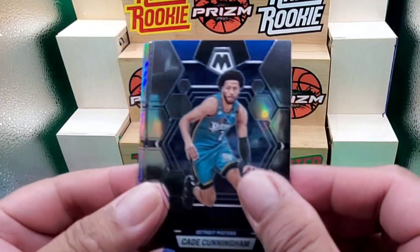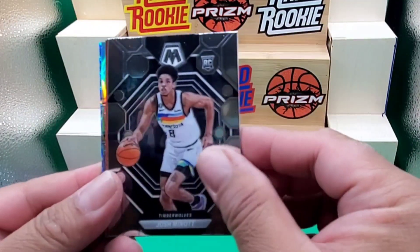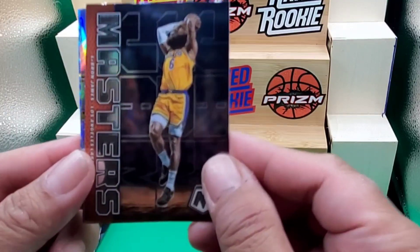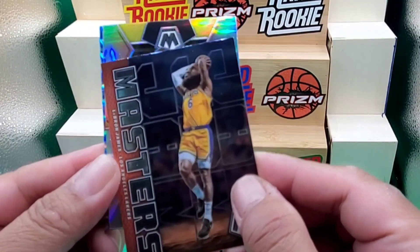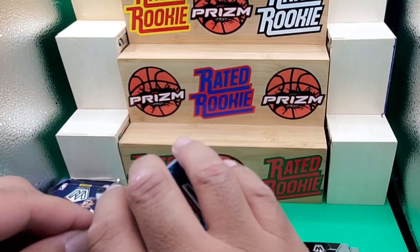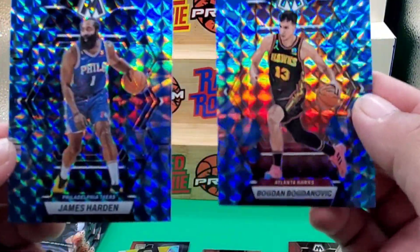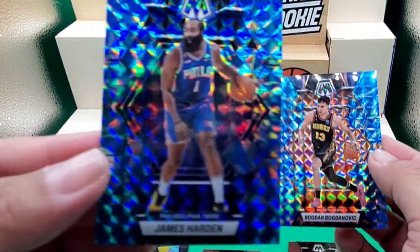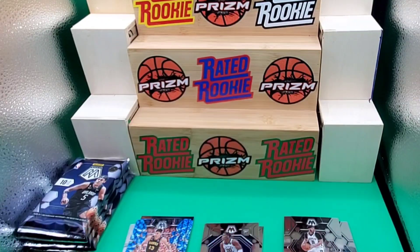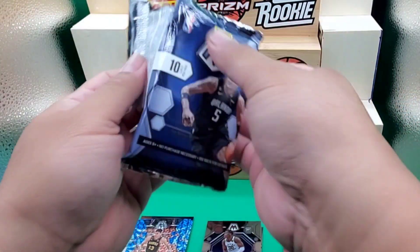Jordan Poole, Cade Cunningham, LaMelo Ball, Steph Curry, Josh Minott for the rookie. Benedict Mathurin, and we have a Jam Masters of LeBron James and a silver of Lori Markkanen. Reactive Blue — Bogdan Bogdanovic for the Reactive Blue; is this a rookie? Not a rookie. We have James Harden for the Reactive Blue, and a Color Match for James Harden. So there are two rookies in that pack — hopefully we can get a colored one.